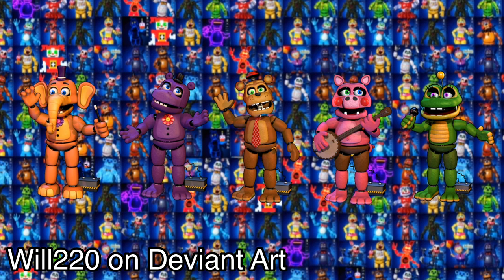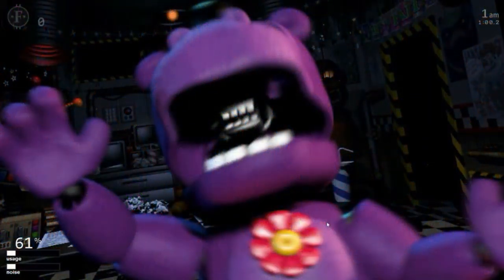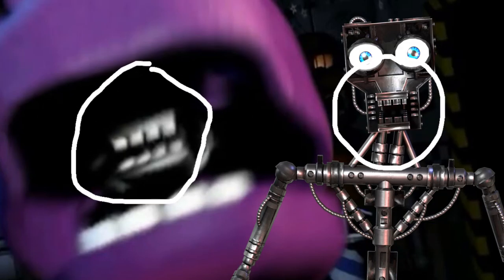I don't find the Mediocre Melodies all that interesting, but there is one easter egg I find pretty interesting: they have FNAF 1 endoskeletons. You can mostly tell in their jump scares in Ultimate Custom Night — for a brief second you can see the endoskeleton's teeth, and they match identically to the FNAF 1 endoskeletons.